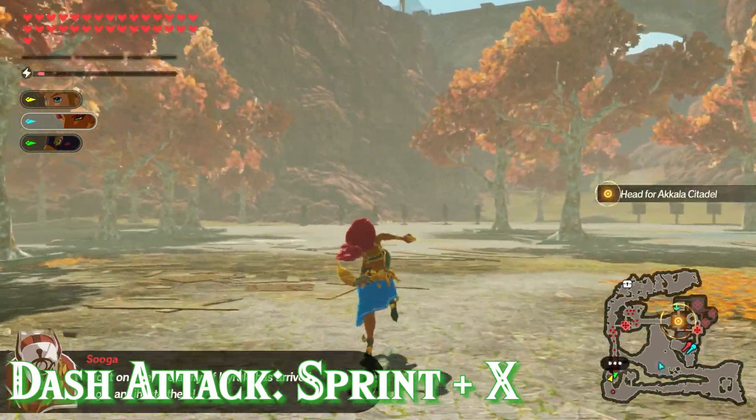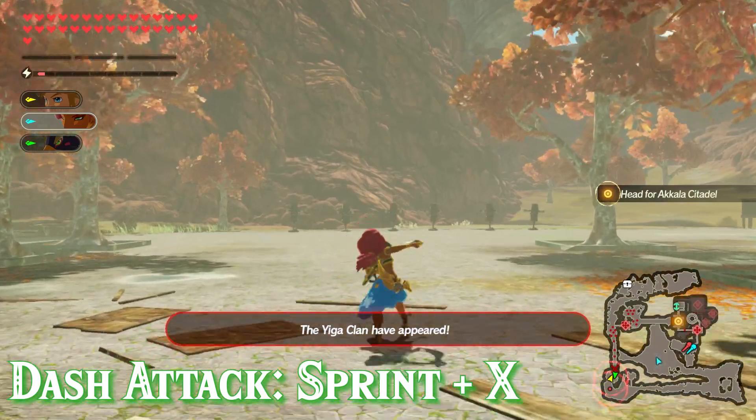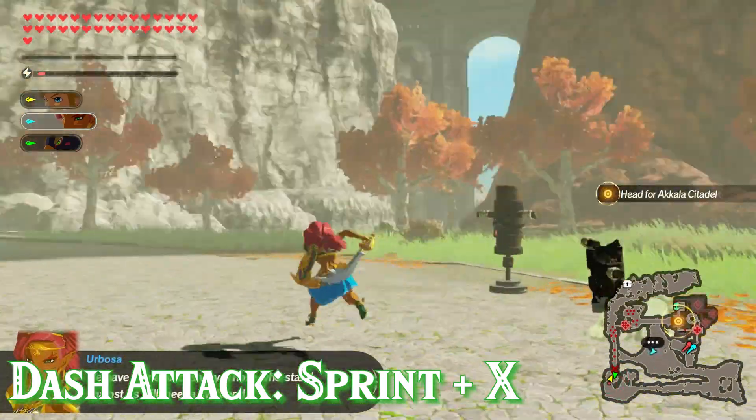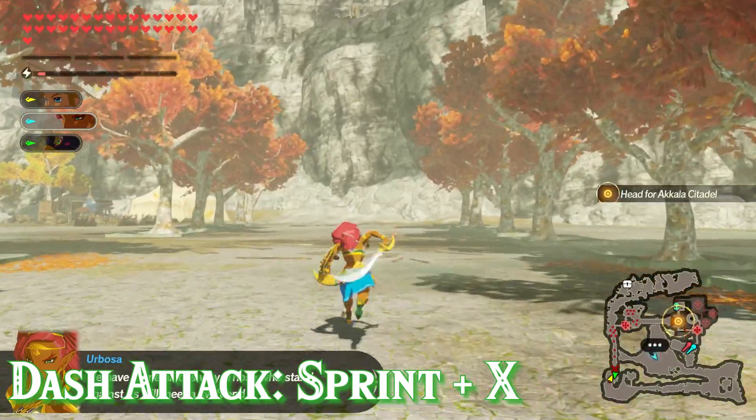Starting this section off like usual, we'll take a quick look at Urbosa's dash attack, which is performed by sprinting and pressing X. When you do this she'll do a quick stab forward and then just continue running whatever direction you want her to go.